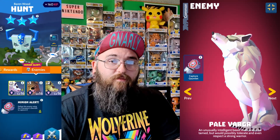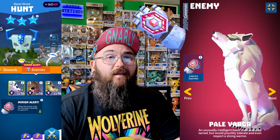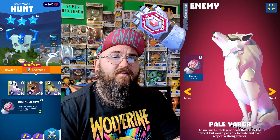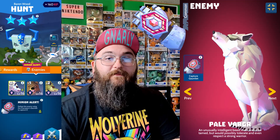The first minion we're going to go over in Astellia is the Pell Vigar — an unusually intelligent beast that cannot be tamed, but would possibly tolerate and even respect a strong warrior. Pell Vigar can be found in the Baron Woods, and it must be captured with the Champion Gauntlet. When captured, it will start at level 15. If you already have this guy, you will get 10 Chewy Bones if you capture it as a duplicate.